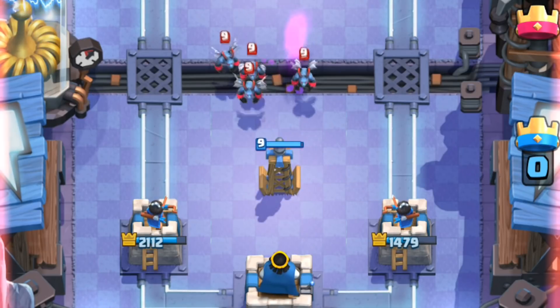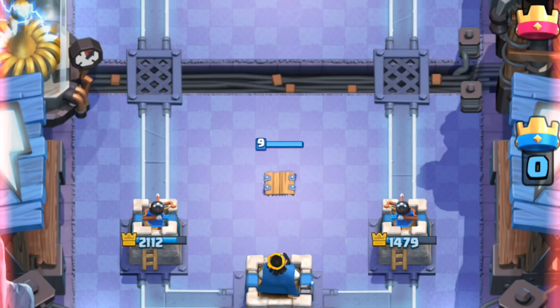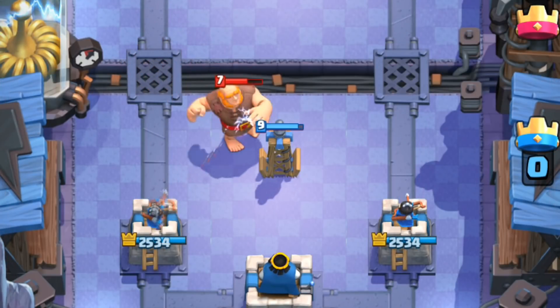It attacks once every second with the ability to one-shot minion swarms and two-shot things like archers. One thing that separates it from other buildings is the ability to hide, meaning it can't be played into or murdered by spells. This is particularly annoying because you have to go play into it, and it seems like there's no counterplay.